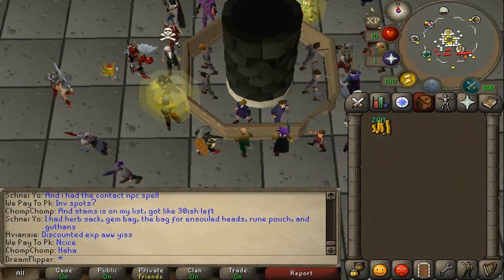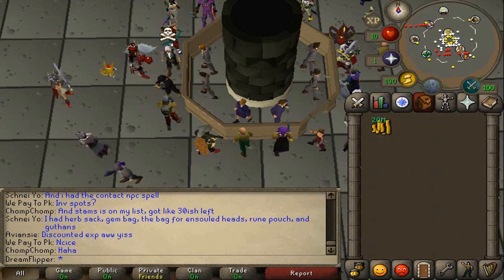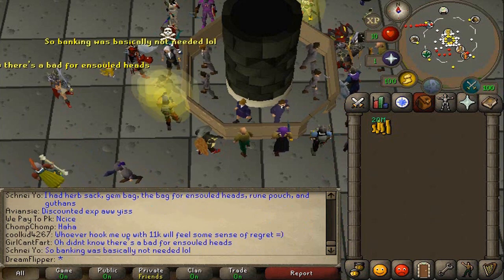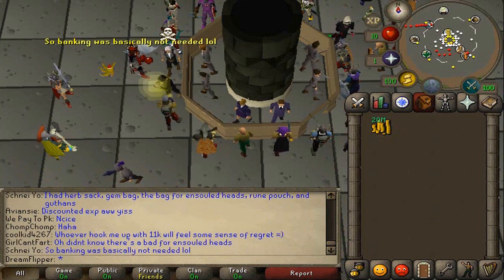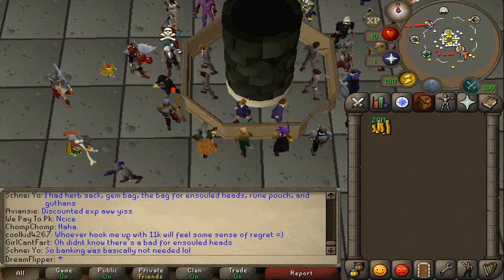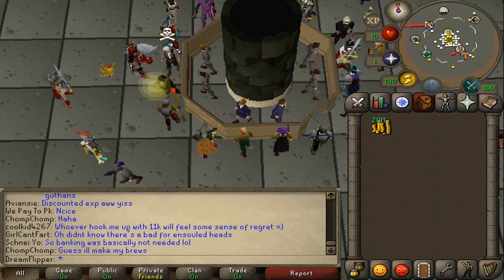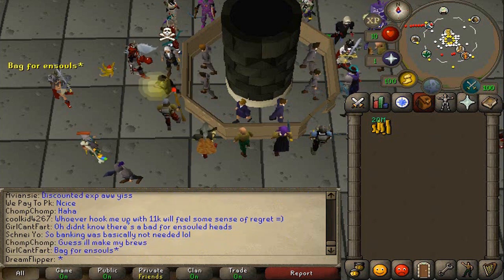Now I'm going to go over how I check for an item's margin. Because rare items do have large margins, you can stand to lose quite a bit by checking them. Here are the two ways to do it: you either do it normally — buy one and sell one instantly — which works for certain rare items, but I wouldn't recommend doing it for all of them. Or you use GE Tracker or another Grand Exchange tracking tool to look at the price.